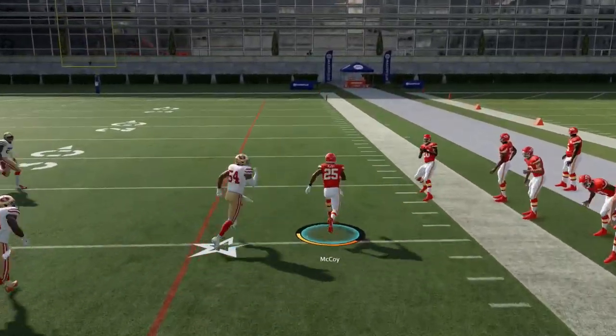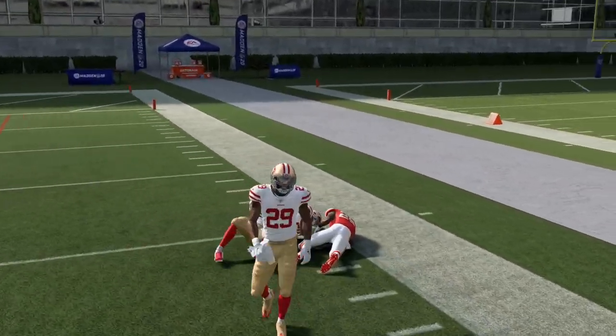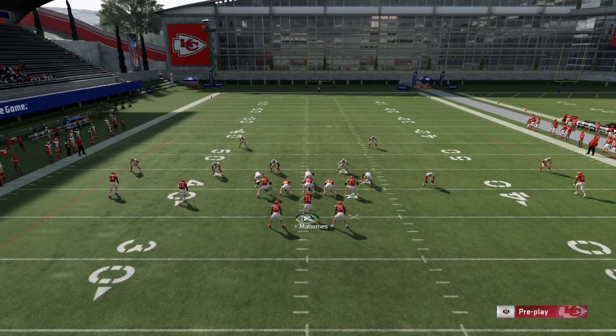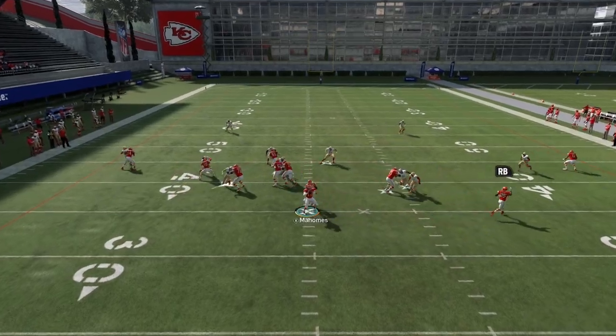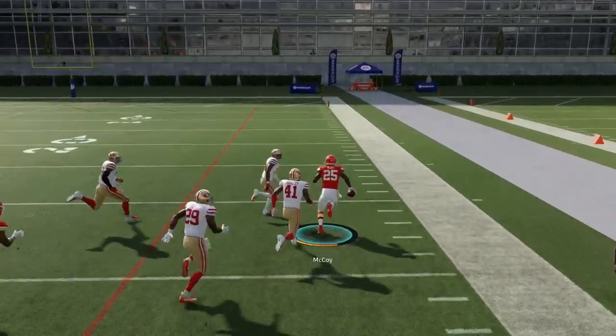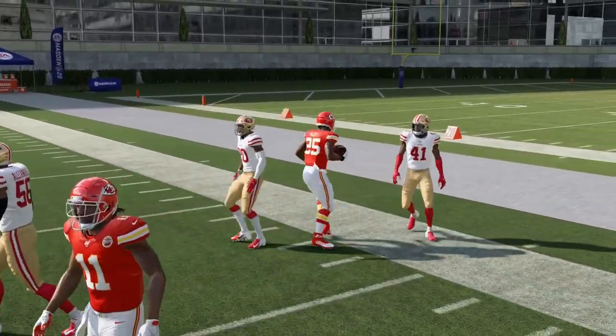Now you're in a spot where you just have one guy to beat, you get a block on him, and if you have a faster running back than Shady McCoy — which I'm sure you do in Ultimate Team — you're off to the races. This is something you could throw pretty consistently against the Cover Two meta. Just let him rush in, throw that bubble outside, catch it on the edge, see if you get a block from the wide receiver on the safety, and you end up picking up pretty major yardage.